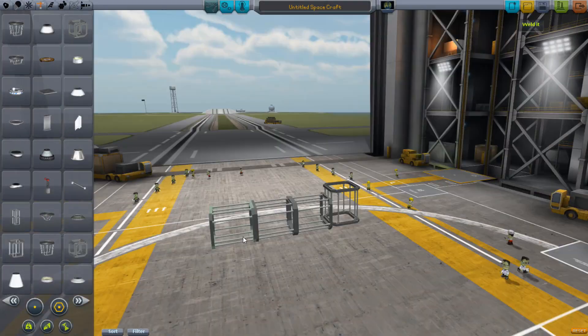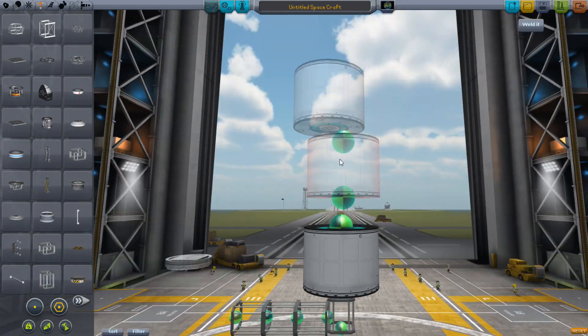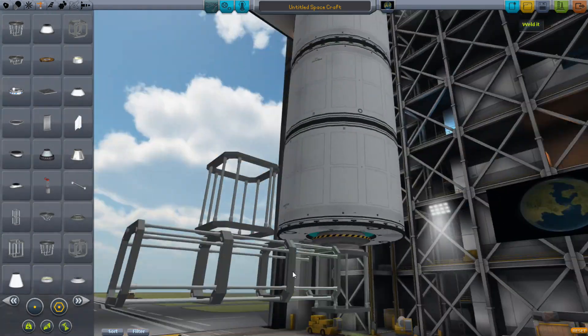On the next Gateway Project, we are going to send up the Japanese pressurized module — the next component in Kibo, their section — and we will find out where that other rocket was going and what it can do. Until then, I will see you later, Kerbinauts!